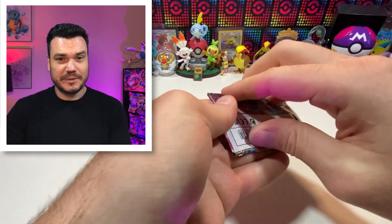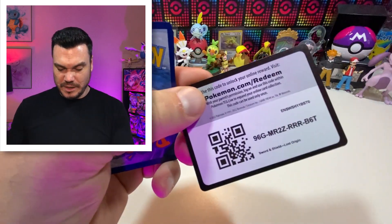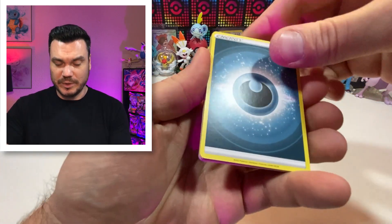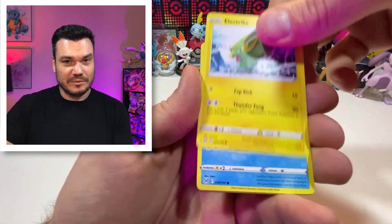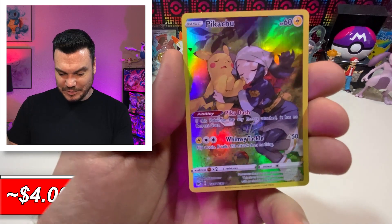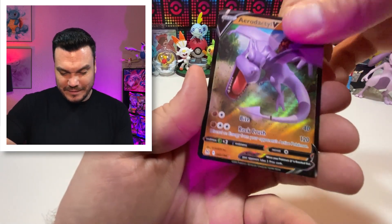Lost Origins — you guys remember Lost Origins? It's been making a pretty strong comeback in the community lately. That was one set I did not open a lot of — I kind of lost my focus with it. But we got ourselves the Pikachu, which was on the hit list because this card is super cute. And hey, we got an Aerodactyl V — the double banger on the pack.